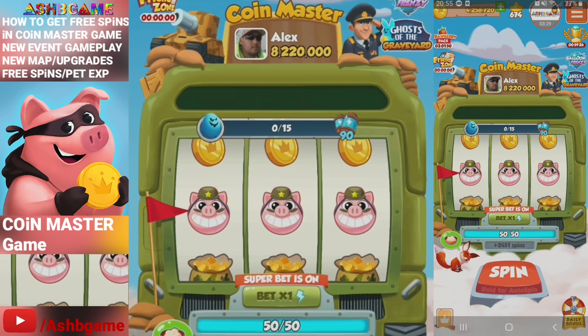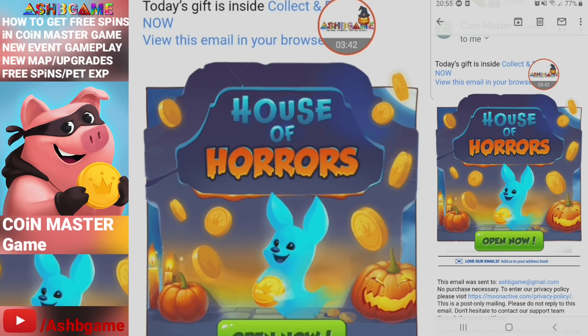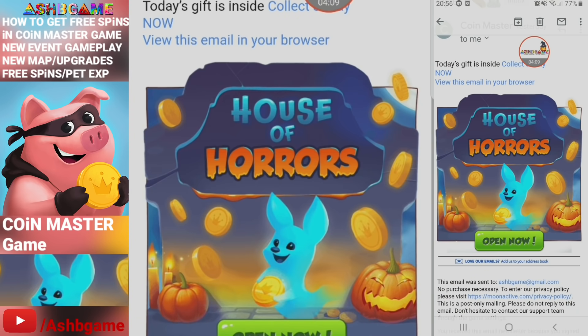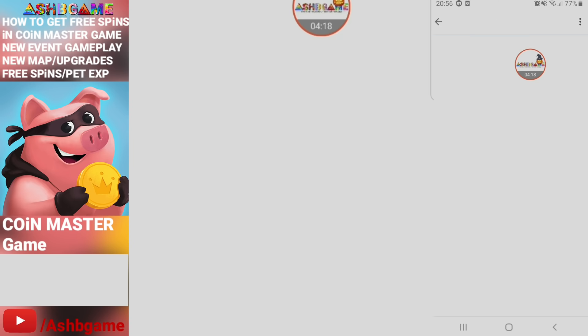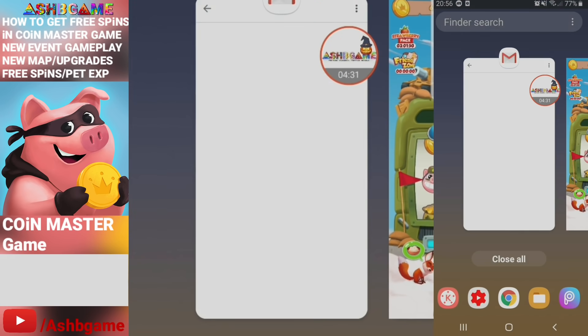Done. Let's go to the next email. We've checked that first one, so let's go to this second one. It's the House of Horrors — happy Halloween by the way guys! We get 25 spins. I'm gonna collect that. My spins are now in total 2,476. Let's go back and open this third one — Friday Feeling! We get 2 million coins, but there aren't any spins here, which is a little sad. But it's okay because we have 2,476 spins and we are climbing.